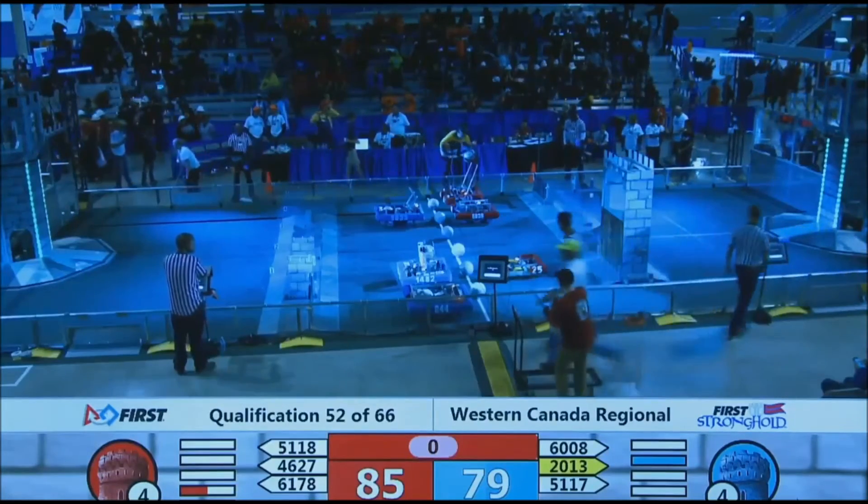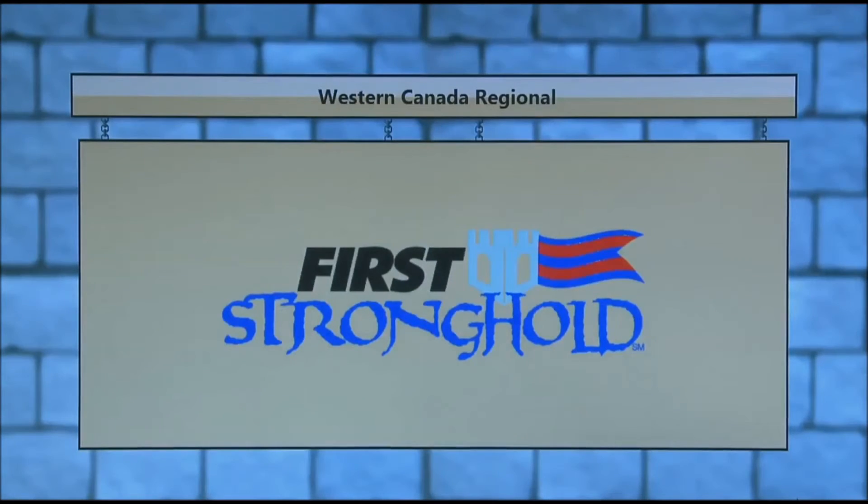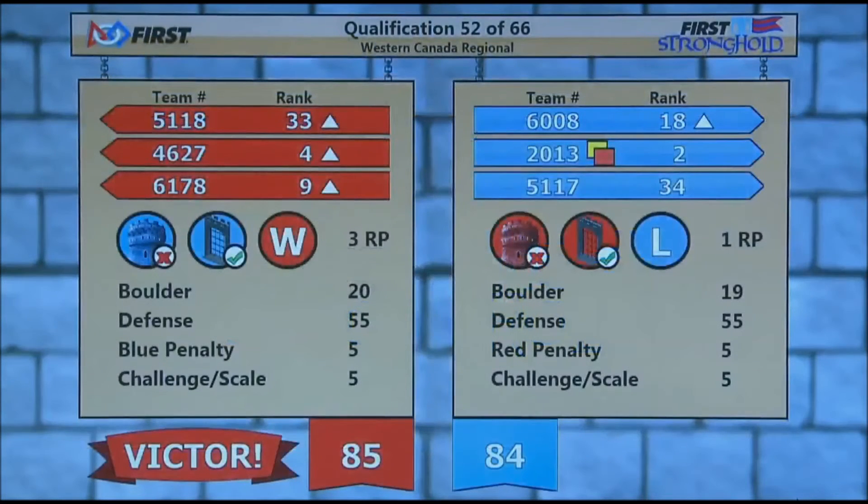All right, let's see that final score — Red Alliance 85, Blue Alliance 84. However, there was a yellow card on Team 2013, Rule G24. Both alliances pick up the extra ranking point for having breached the Outerworks. Good job, alliances!